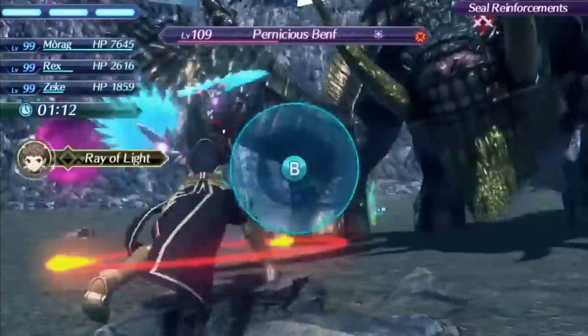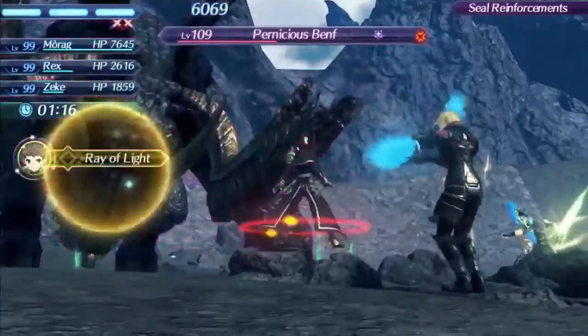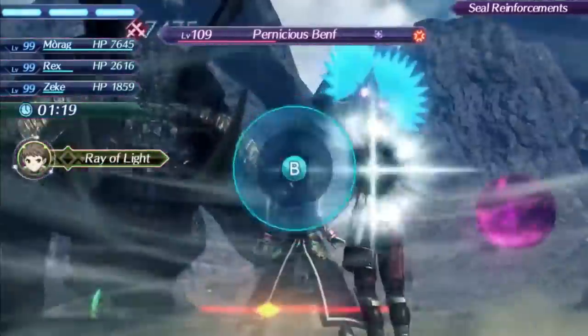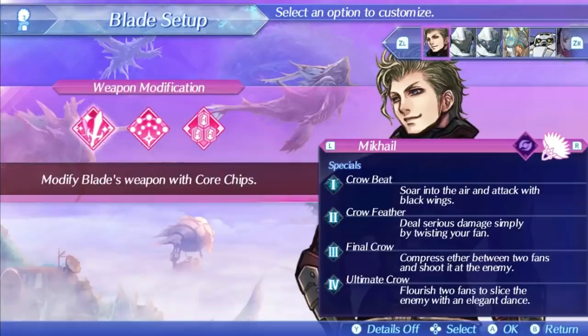Mikhail's level 4 special is Ultimate Crow. It has a pretty solid damage ratio of 1075 and a critical hit rate modifier of 40%, which is pretty nice for damage. It has blowdown as an effect on some hits but no bonus effect besides that — one of the few level 4 specials like that. The high damage ratio is still pretty nice though, making it probably his strongest damaging option in most situations, and you can always freeze driver combos and get invincibility with it.